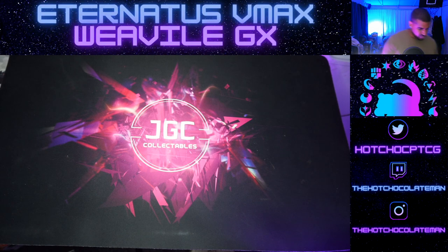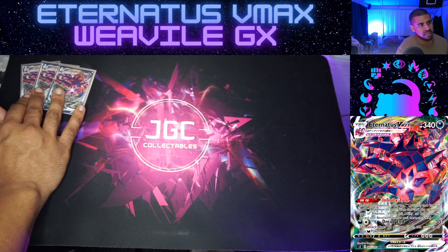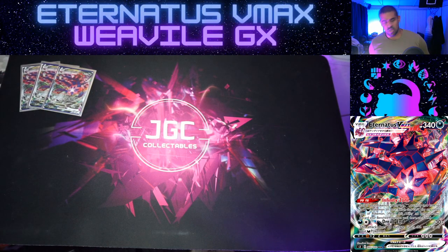Let's start off with our big scary Eternus VMAX - 340 HP with the Infinity Zone ability, which lets you have eight dark Pokemon on your bench, but they all have to be dark type. Then the Dread End attack, which is 30 plus 30 for each dark type you've got in play. Fill your bench, you're getting 270, and with Zigzagoon pings you start hitting a bit higher. Such a good, efficient attacker.